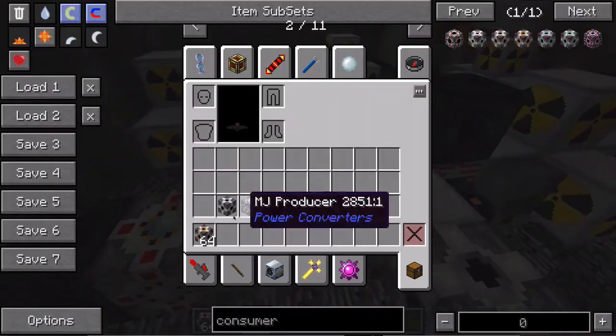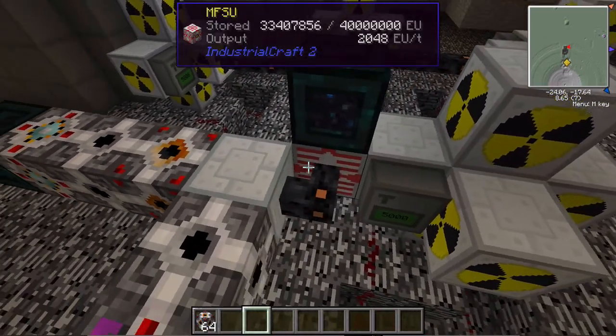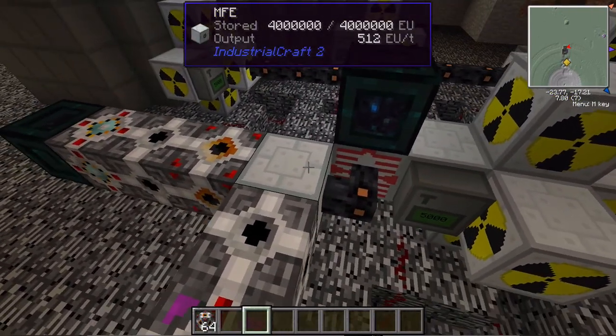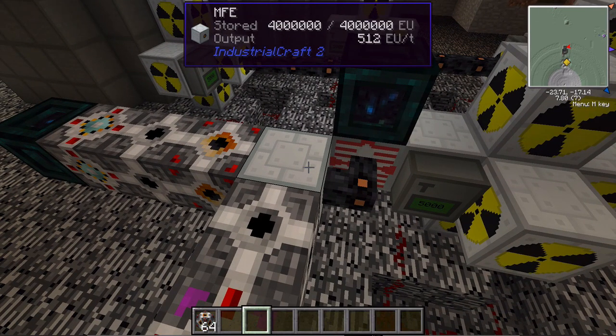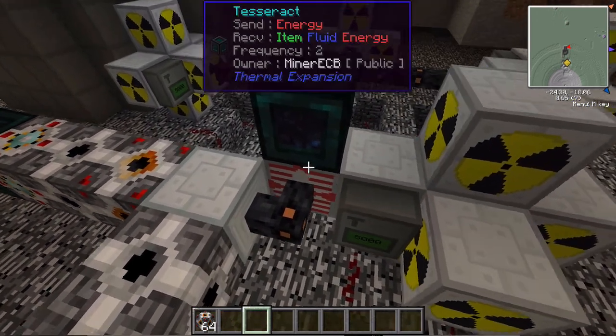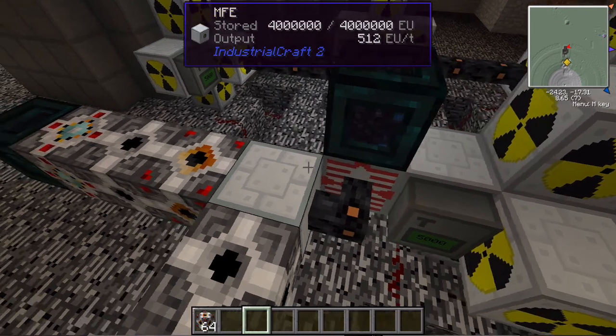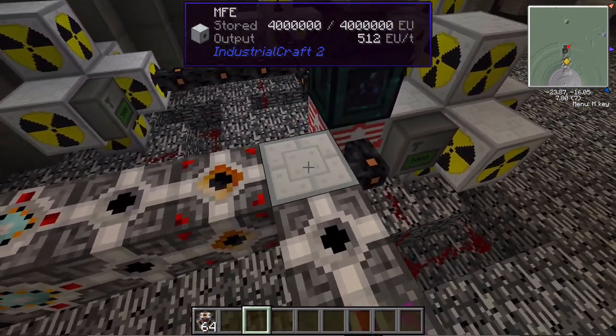This EU HV consumer — the max EU input is 512. That's why I had to take the MFSU and put it into an MFE, because the MFE output is 512, but the MFSU output is 2048. So I had to bring it down to 512.